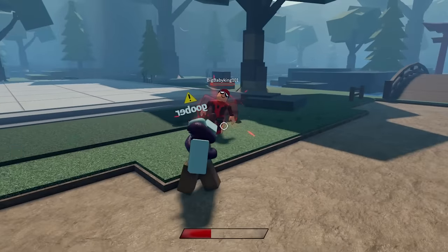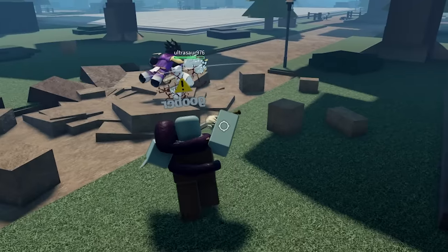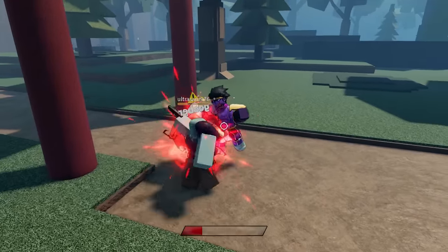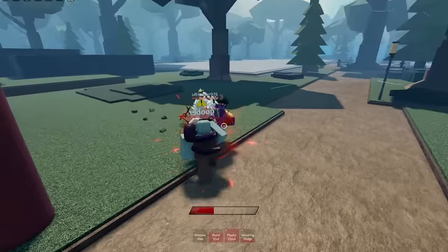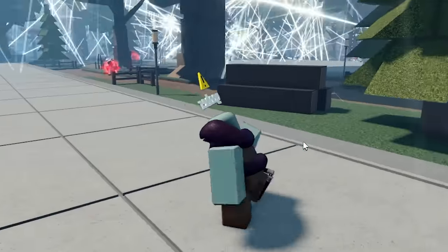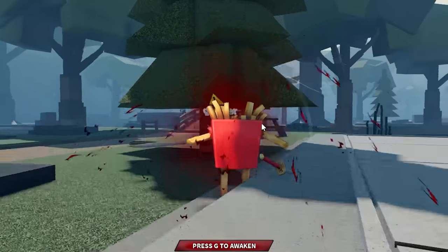I did not expect to have a gun! Gear 5 Luffy just started attacking me - I'll pull out my gun and shoot you too. There we go, shadow stab again. Rapid shot - we can literally just shoot him, I can't believe we're just shooting this goober. Now we've got nunchucks! This battlegrounds game is insane - this moveset has nunchucks and a gun. We almost have our ultimate mode and we're fighting French Fries.